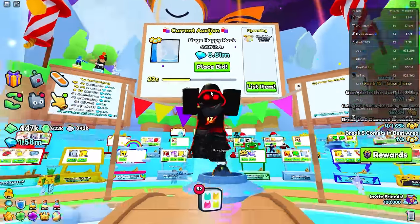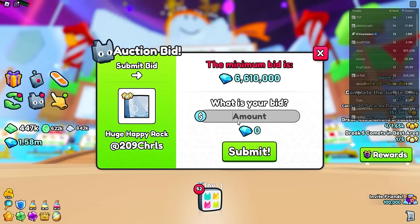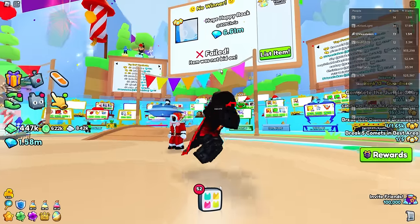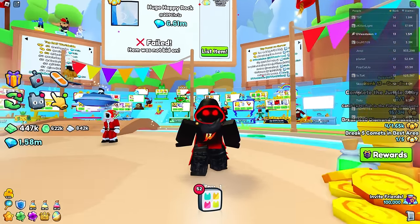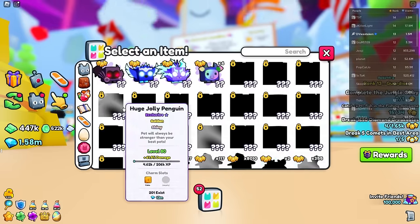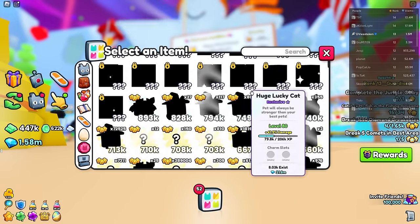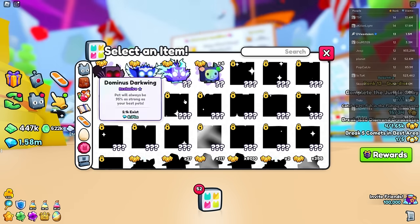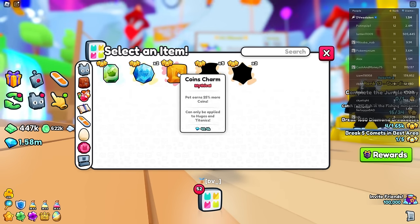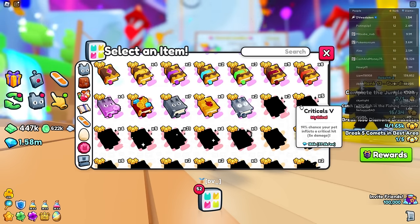Another component of the trading plaza is the auction system. If you want something you can place a bid — you just put a bid amount, which always has to be more than the previous bidder, though you can match the starting bid. To list auctions yourself, you do have to rebirth twice. Only certain items can be listed as an auction — for example, legendaries can't be listed, they have to be mythical. You also can't do locked items, so you have to unlock them first.